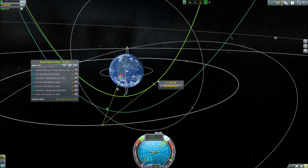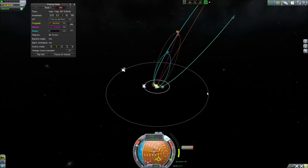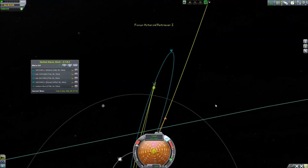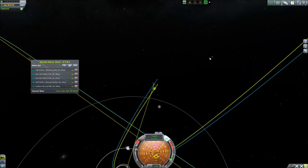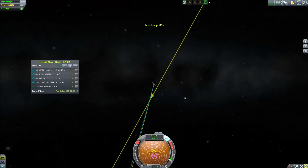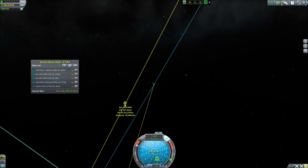We are still not in a perfect orbit, so we need to set up a new maneuver node. Tweaking takes quite a bit of effort, so we jump ahead until we reach the designated encounter — then it's just a matter of time warp. This actually took some retries, but in the end I made it quite close. I went into target mode and tried to get as close as possible, though this was definitely not fuel-efficient in any sense. I kept messing around — moving retrograde and prograde — trying to get closer.